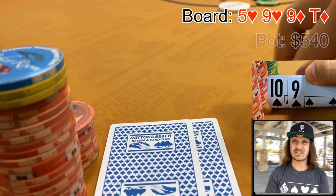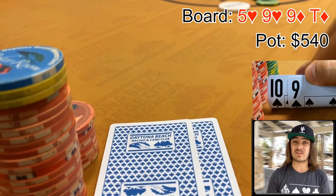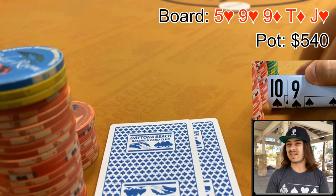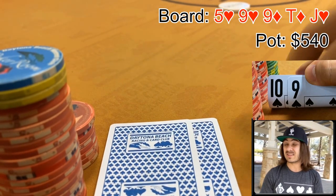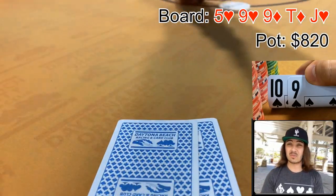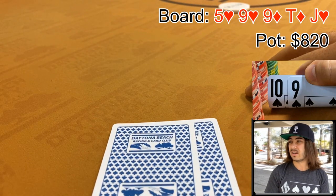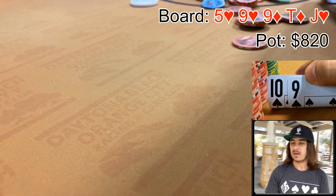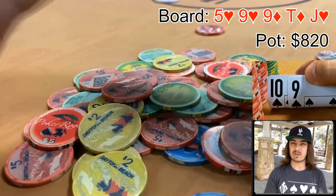Our opponent calls, so we're going heads up to the river, which is a red jack. The flush gets there, some wonky straight draws get there, and the only hands that really beat us now are pocket tens, pocket jacks, and jack-9 — which our opponent shouldn't really have. When they check to us, we very confidently put the rest of our stack in the middle, hoping for a call since there's a lot of hands that should pay us off. The pre-flop aggressor thinks for about two minutes before letting it go. We scooped a very healthy pot, feeling like this session is going to be a solid one.